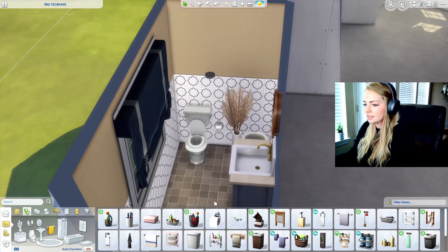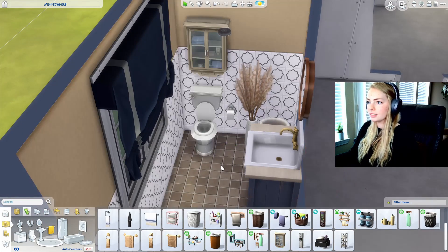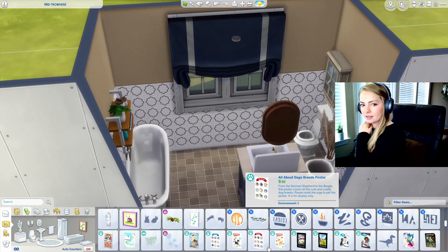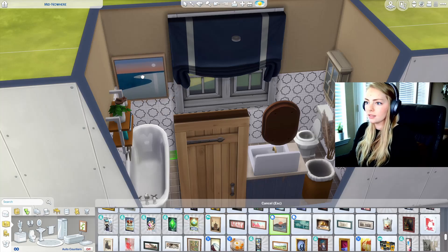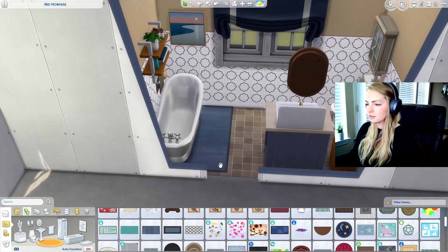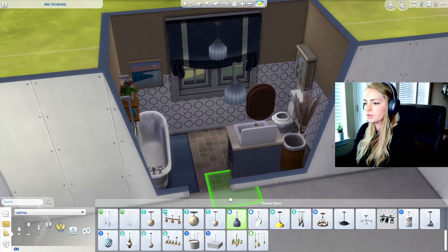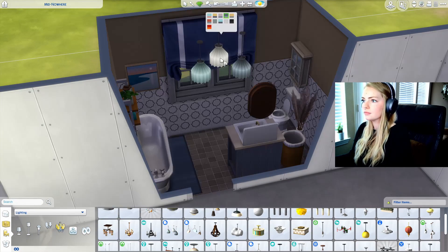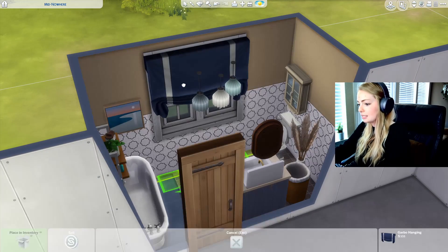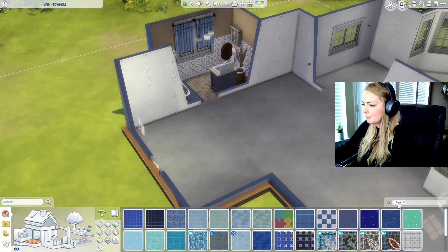I kind of want something above the toilet here. Maybe I'll do it in this brown — it kind of matches the brown on the sink. And then I want a small painting right here, and then I think I'll be done with the bathroom. I'll just do a little rug in front of the bathtub. Now for a chandelier — maybe I'll do the blue one from the Dream Home Decorator pack. Actually, I'm going to look through the curtains real quick to see if I find something I like more. Maybe I'll use these ones — yeah, I like those ones better.